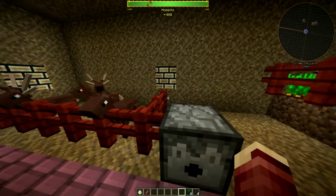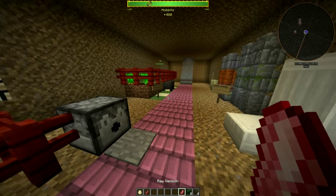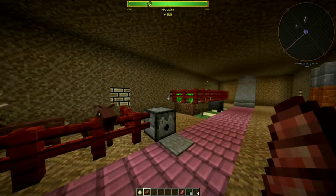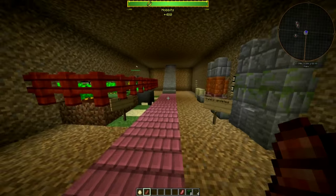The deer drop raw venison. Venison you can cook, and it fills up four hunger — or eight, depending on how you're looking at it.